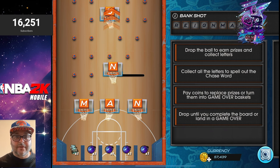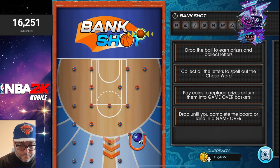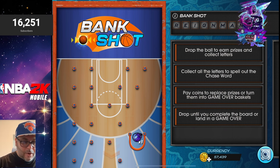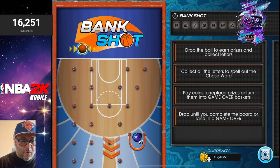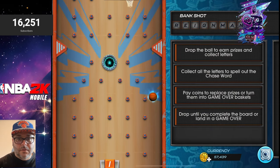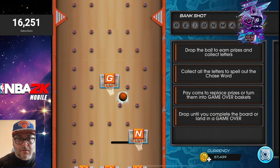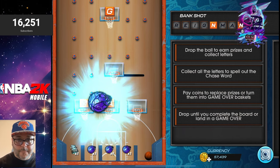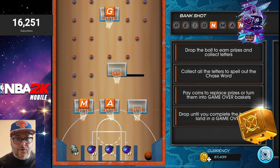I'm tempted to try going straight down the middle to get some of those letters, but I'm going to go on the left side and bring the ball all the way to the bottom so it can drop. Let's see what we're getting — so far so good. We got a letter, we got two letters on that one, and a collectible. That's a W in my opinion — we're looking pretty good so far.